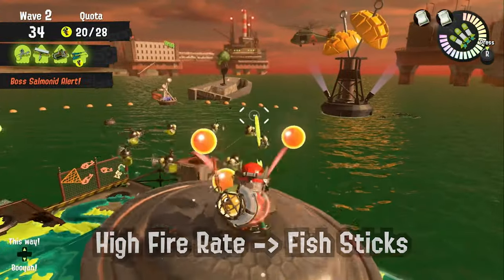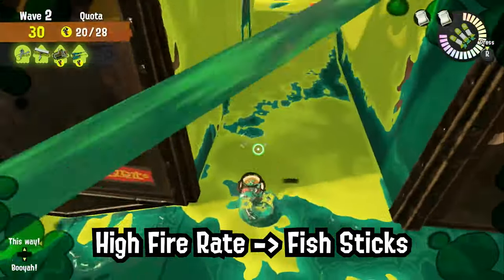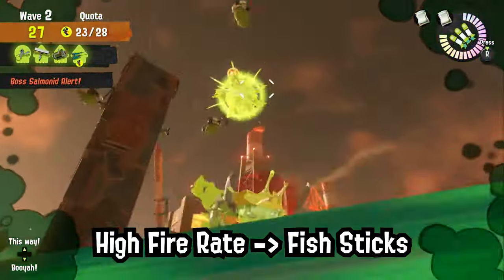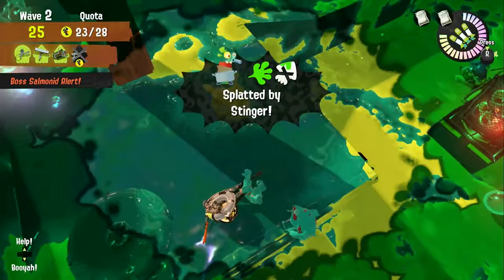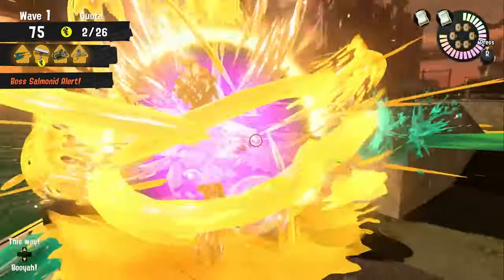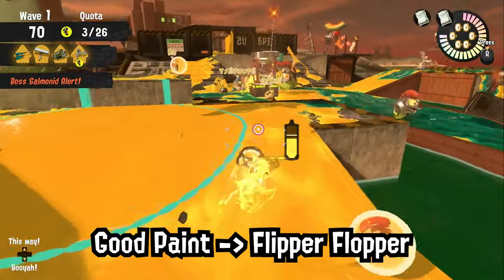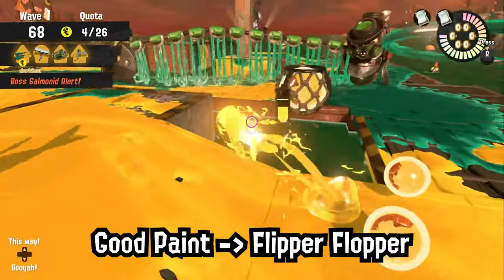High fire rate weapons like Jet Squelcher and Aerospray should deal with Fishsticks as soon as possible. For weapons with good paint coverage, like Aerospray and Explosure, they are good at killing Flipper-Floppers, while Range Blaster should always escape from Flipper-Floppers.